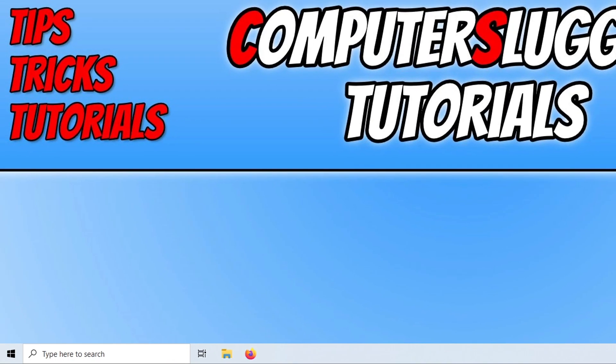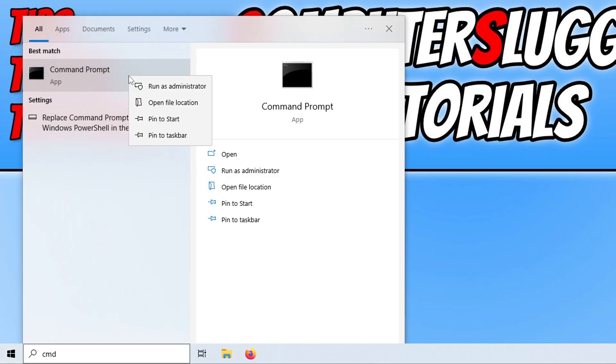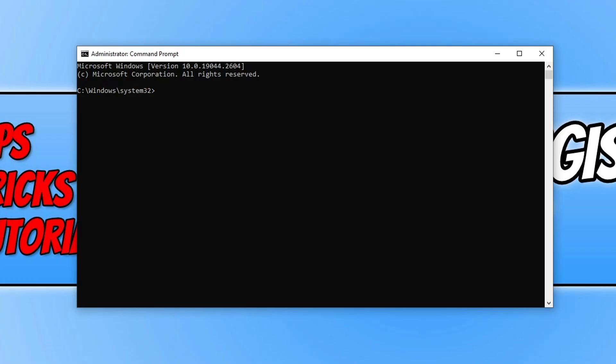Open the Start menu and type CMD. Right-click on Command Prompt and go Run as Administrator. Type in the following: ipconfig /flushdns, then press Enter. Once the DNS has been flushed, launch Sons of the Forest again and see if that resolved the connection issues.